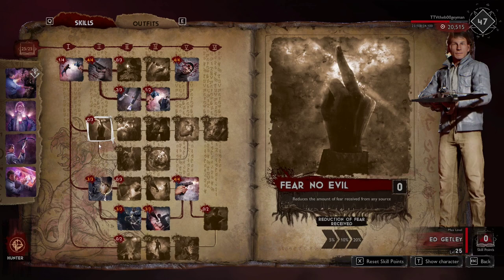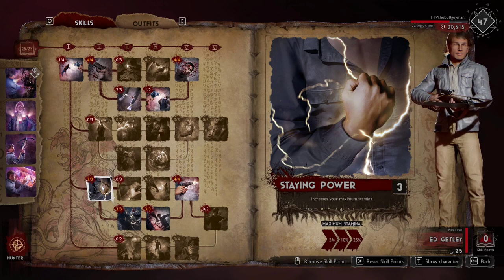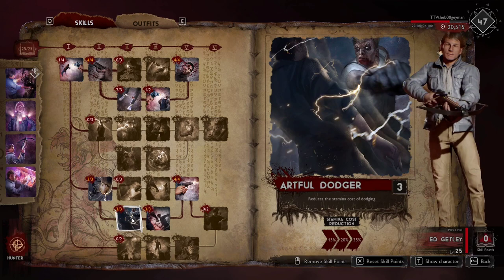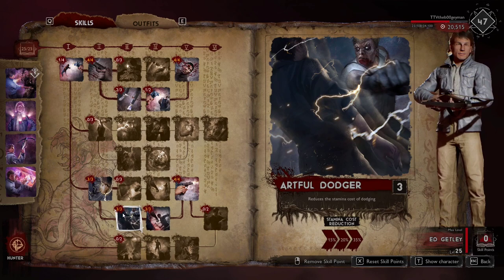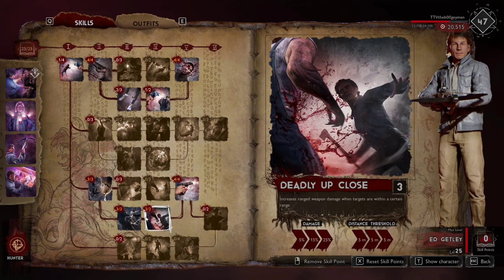Below that, I have all three maxed in stamina. I think a lot of the hunter's strength lies in the massive amount of stamina and the heavy dodging capability. With three points in maximum stamina and three points reducing the stamina cost of dodging, I think those really benefit the hunter. I think all hunters should be using them until it gets nerfed or becomes a standard part of the kit.